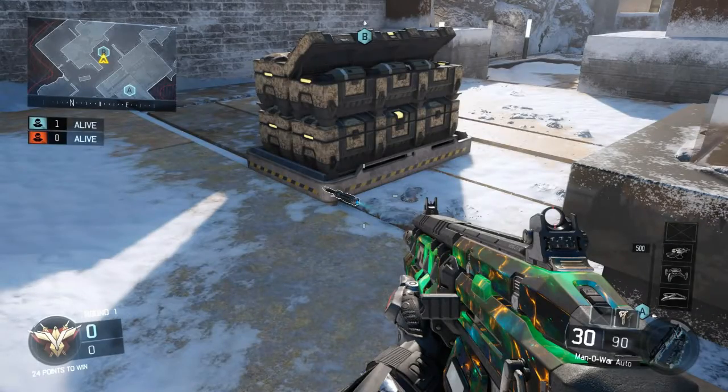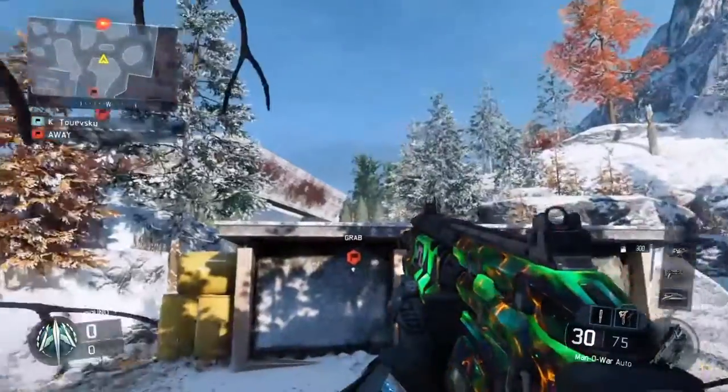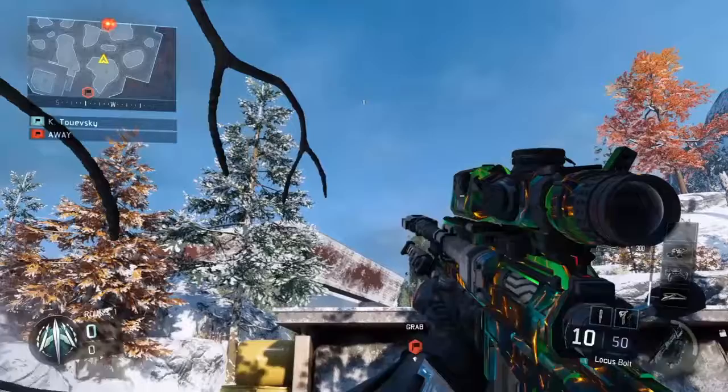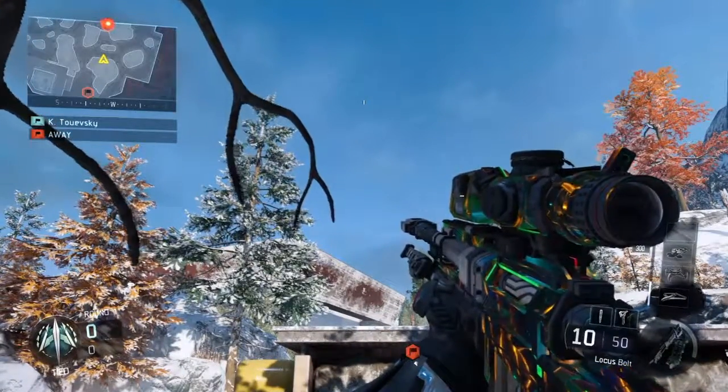For the final spot of this video, plant where the shock charge is and then run over to this corner. I don't exactly remember who found this spot but I know it wasn't me. Line up the top of your bottom sniper crosshair with the top bit of that snow right there and then just throw when you know the enemy's defusing.